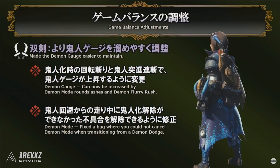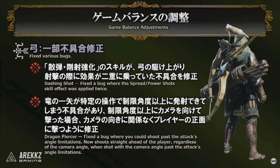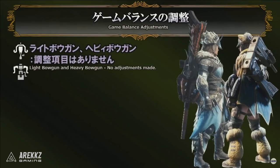For the Dual Blades they've made the Demon Gauge easier to maintain — it can now be increased by Demon Mode Round Slashes and the Demon Flurry Rush. They also fixed a bug where you could not cancel Demon Mode when transitioning from a Demon Dodge. For the Bow, there are mainly bug fixes: the Dashing Shot had a bug where the Spread Power Shot skill was applied twice inflating its damage, and that's been fixed. The Dragon Piercer camera unlock trick — where you could stop firing, look the other way, and snap your camera to fire behind you — has also been fixed.